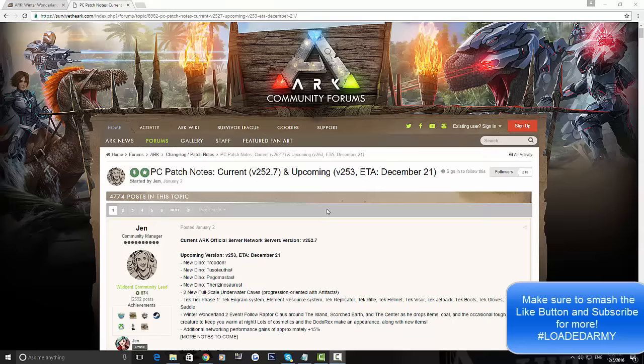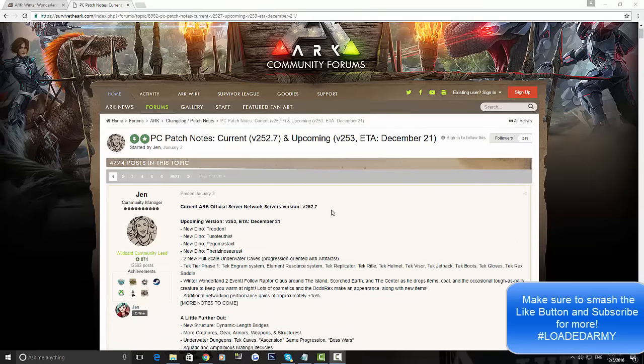It's gonna be amazing — so many people loved ARK Winter Wonderland 1 last year, and this time we'll be having it on console too. It's going to be released on PC version 253 on December the 21st. The Xbox One update is coming out on the 14th of December, which is about nine days from today, but it won't have the ARK Winter Wonderland 2 event yet. We don't have an official release date, but we're hoping it comes out just before Christmas on Xbox One.